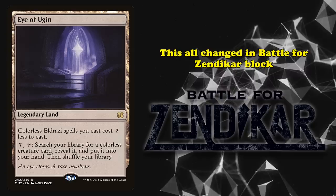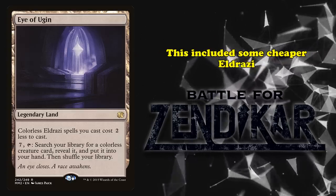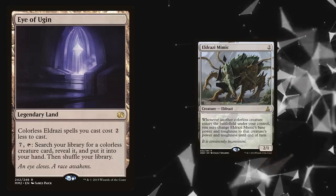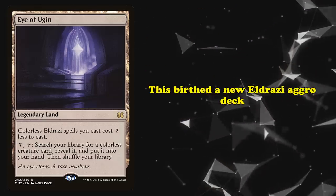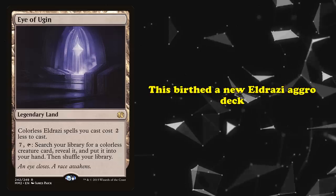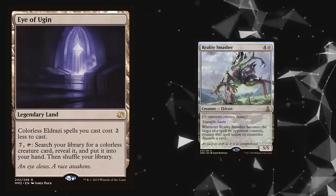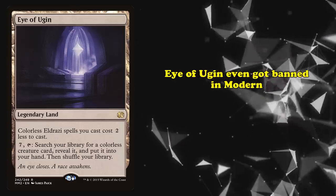With the Battle for Zendikar block, Magic: The Gathering introduced a new wave of Eldrazi support. This wave included lower-cost Eldrazi spells such as Eldrazi Mimic, which would cost little to no mana with Eye of Ugin on the battlefield. This birthed an Eldrazi aggro deck that would speed through the early game and drop mid-range threats like Reality Smasher, tearing through your opponent's comparatively modest board. Eventually, Eye of Ugin was even banned in the Modern format for being simply too fast.